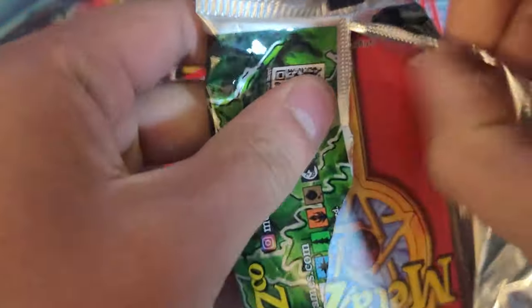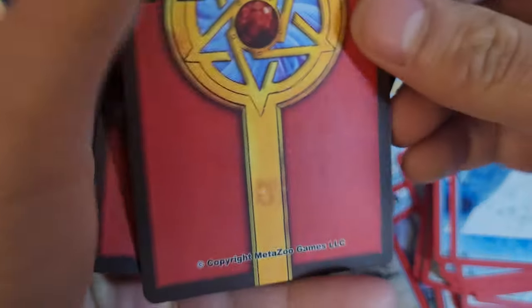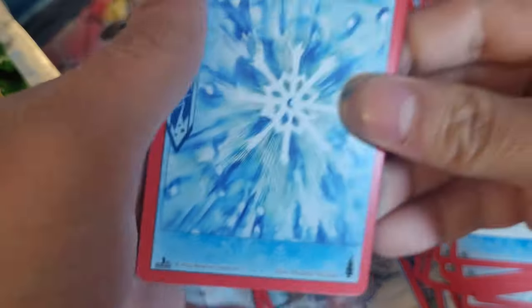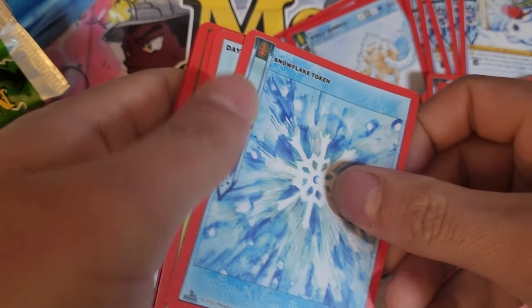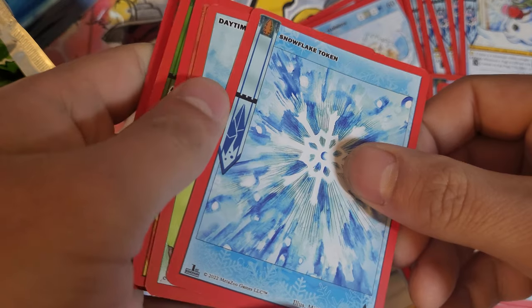And now let's see what we can get in the pack. Today's most wanted are Prismora — I mean, who doesn't want Prismora? Should go without saying. Yeah, Prismora, and any other multiples wild seconds.